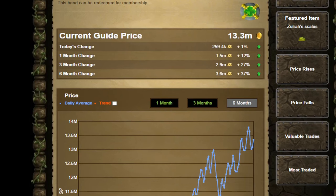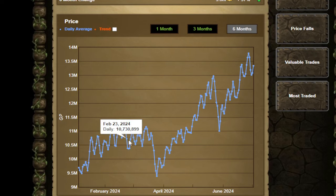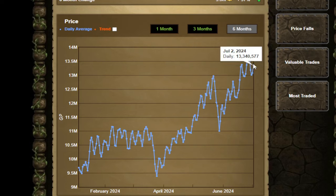The price of a bond is reaching new all-time highs every month it seems. Just this past summer it hit 14 mil buy price in the GE, which is crazy. So today I'm going to show you how to make 1 million GP every day, every time you log on, for only about 30 minutes of your time.